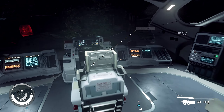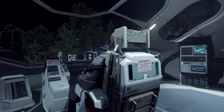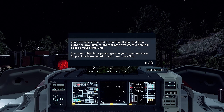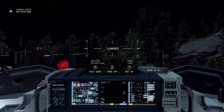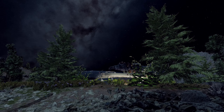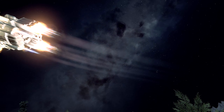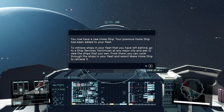Assume command. I feel like Dr. Evil. You commandeer a new ship - if you land on a planet or grav-jump in the star system, the ship will become your home ship. Let's just take off quickly. Damn, look at this - this is fucking sick. Yes, let's go. It was almost like too easy though, right? Just to get that ship. So you now have a new home ship - your previous home ships have been added to your fleet. To retrieve ships in your fleet that you've left behind, go to a ship service technician and you can swap them out.